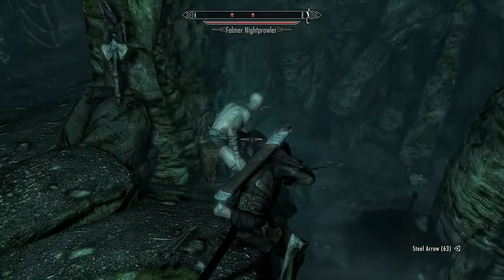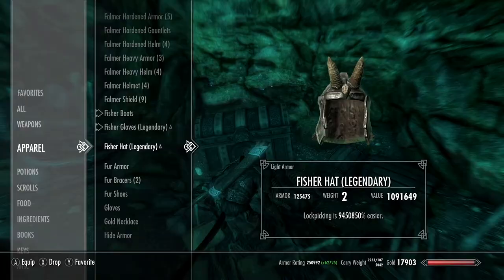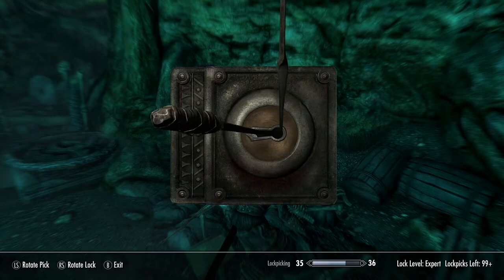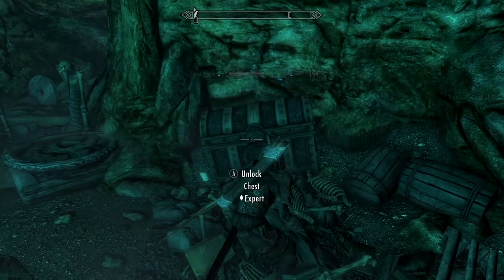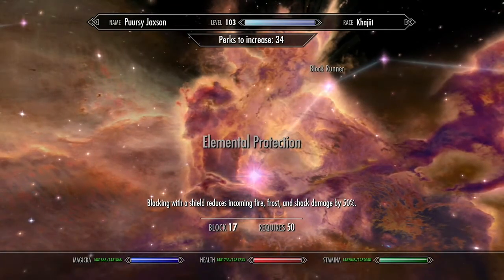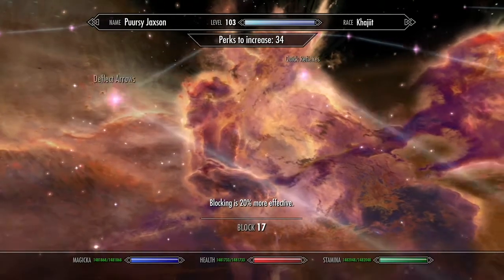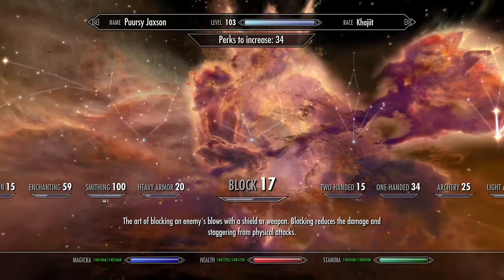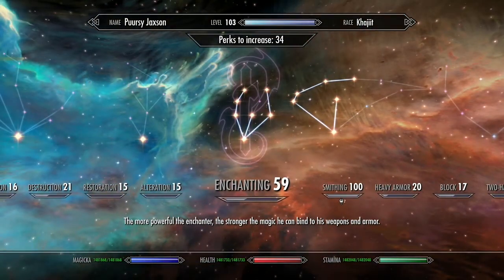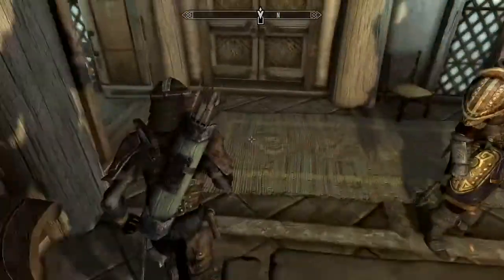I don't think the developers ever intended us to get this close to the Falmer to see their faces — whoa! Time to do some lockpicking. Put on my special hat. Expert level chest — and it's open now. Perfect. Yes, by using all of the amazing exploits in this game, you can dominate at stealth to a stupid degree, and you don't need to use mods, you don't need to use console commands. In fact, I'm still gaining achievements for doing stuff in this game with this character, which is pretty incredible.